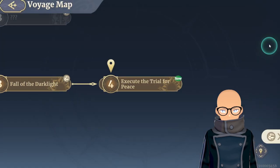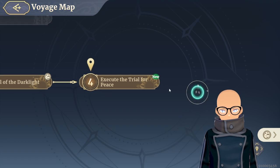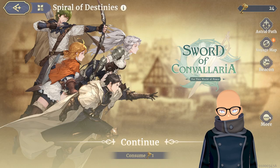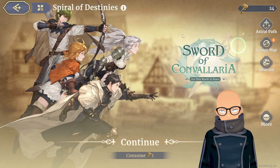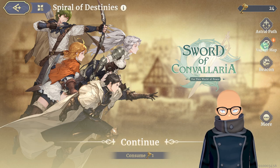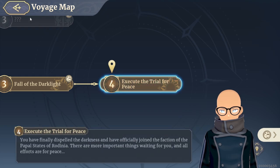I'm not really focused on spending energy on the Fool's Journey right now — I can hold off on it. For Spiral Destinies, I've been doing the voyage map and I'm currently at 'Execute the Trial of Peace,' at 11 months 3 weeks, mercenary group level 36, in Trial Destiny Chapter 6. I love Spiral Destinies — it's fun and relaxing when I don't have energy.